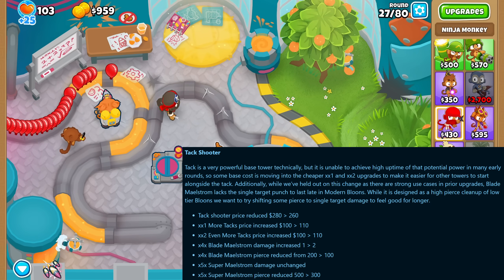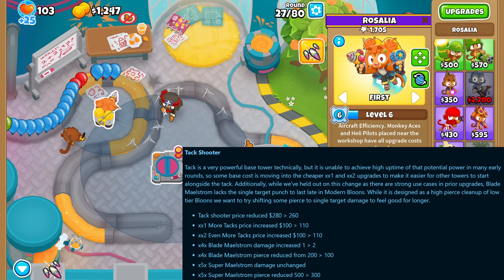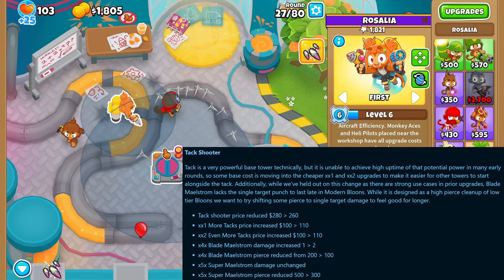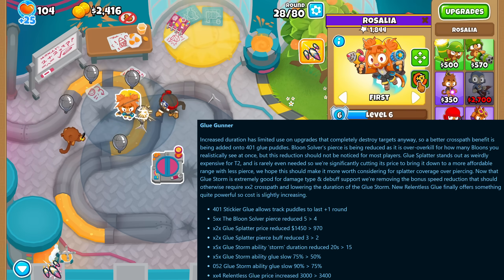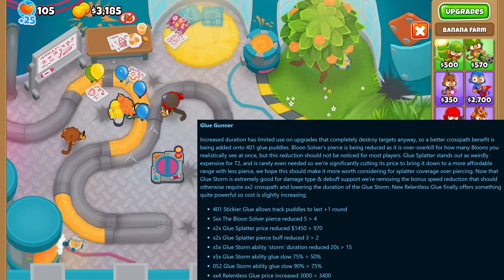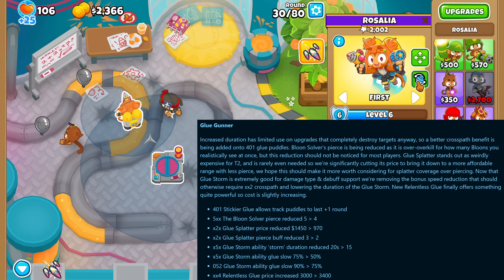The tack shooter's middle path tier 4 got double the damage but half the pierce, and the tier 5 also got a pierce reduction but no damage increase. The glue gunner's top path can now have its puddles left on the ground for one round when using the bottom cross path, and the tier 5 top path also got a pierce reduction.